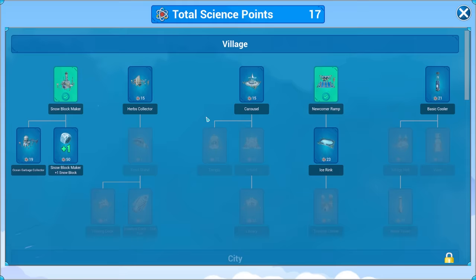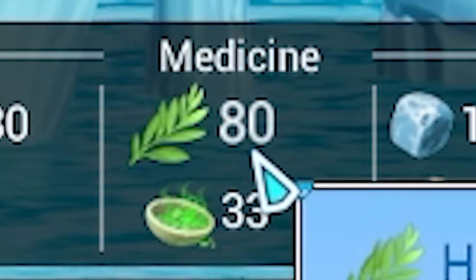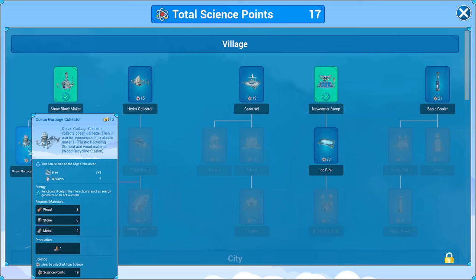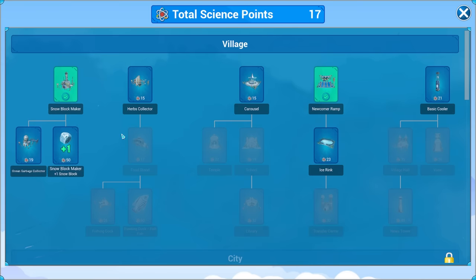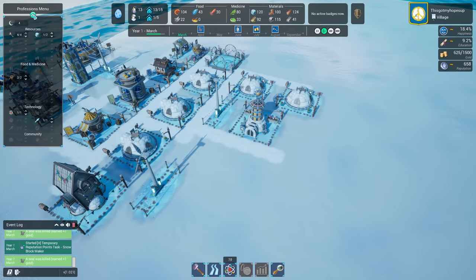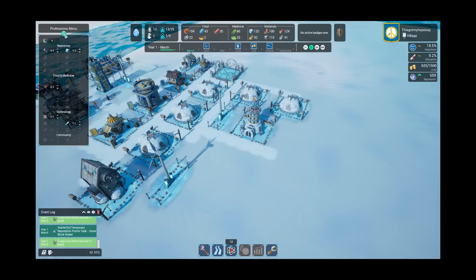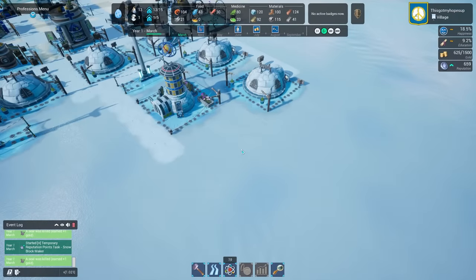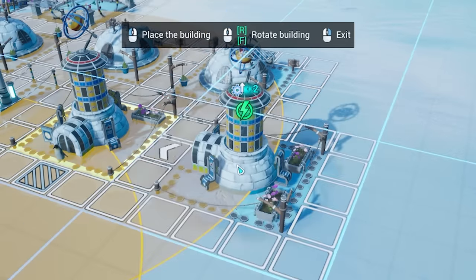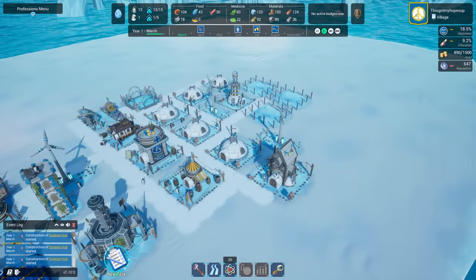We've got a load of science now. How many herbs do I actually have? 80 remaining, 33 medicine - maybe I don't need that too soon. Maybe the ocean garbage collector so I can get more garbage, though I already have 100. Looking at the professions menu, we've got four penguins that are unemployed. Let's just go mental on the science - get more science hubs down, maybe one opposite there and another one. Four times the science now - that is good.